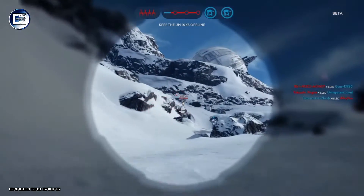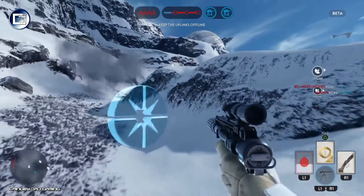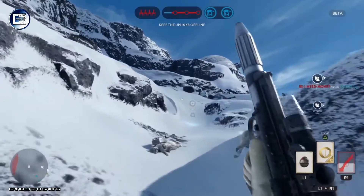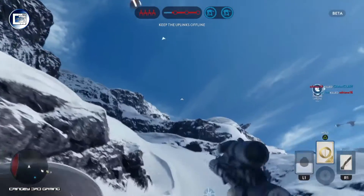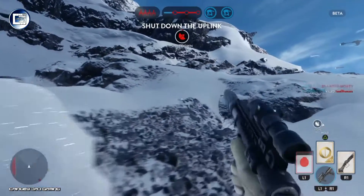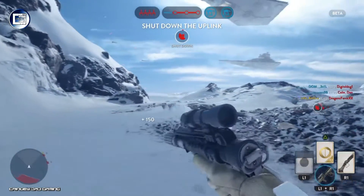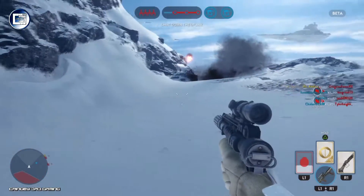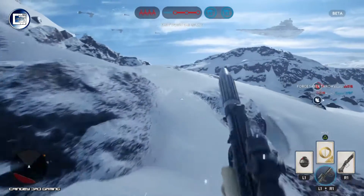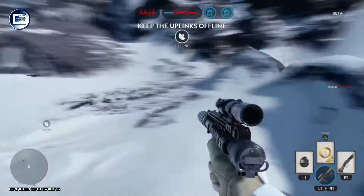There's another game mode in the beta: Survival, a wave-based mode on Tatooine. I'll probably upload a video of that as well. It's similar to Call of Duty Zombies — surviving to the highest wave. In this beta you get around six waves of enemies, and if you survive all six you get extracted. I'm not sure if the final version will have endless waves, but we'll wait and see.